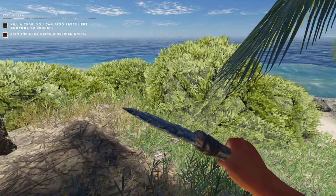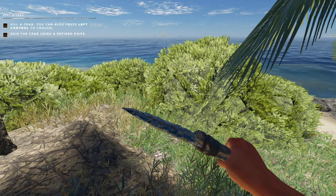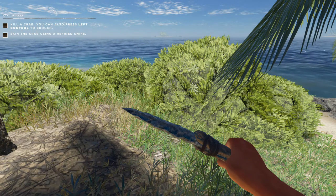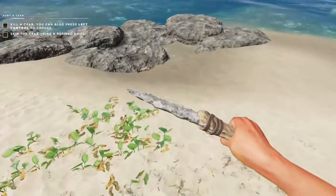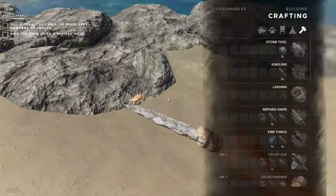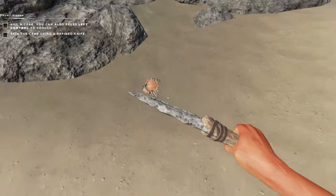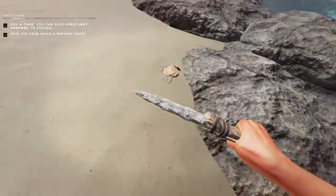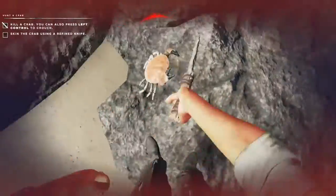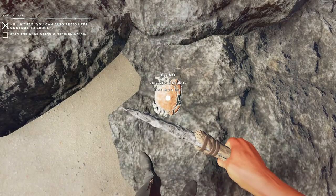Kill a crab — you can also press left control to crouch. Kill the crab — oh! What the heck, it bit me! You jerk. Okay, hold E to skin.